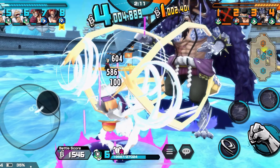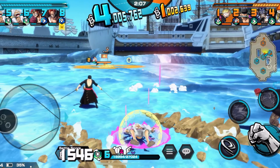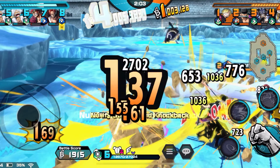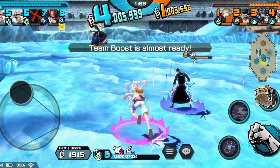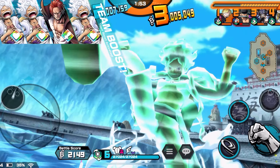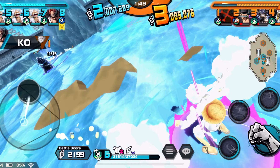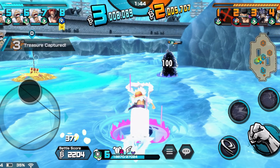The only threat I see is Kaido. I hate Zoro — he's always side-checking. Kaido jumps to the back of course, so I've got to race back there and try to stop him, but I do have a teammate respawning. It's another Gear 5 player, so we're chilling.